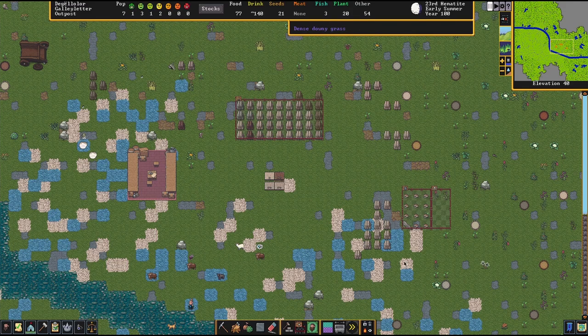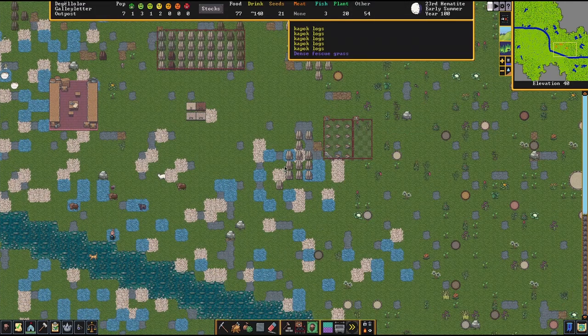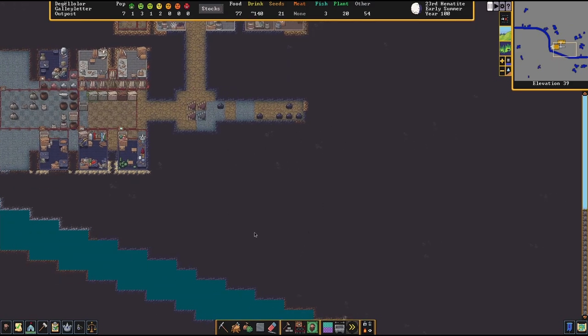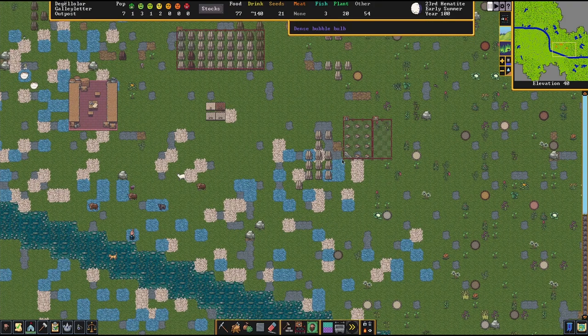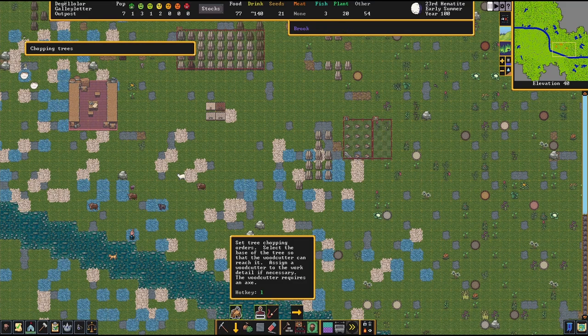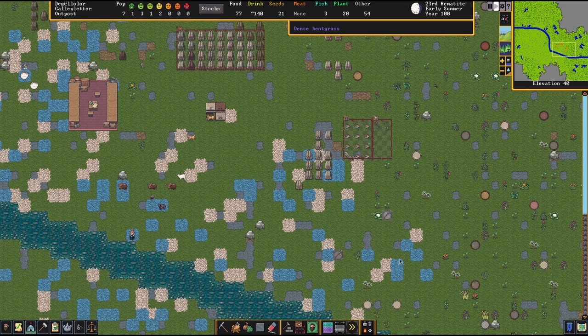First of all, we need to find a suitable place. I need to look at what space I have underground and make sure the surface area is largely devoid of trees — I can remove a few more. Let's send the dwarves to chop down a few trees.